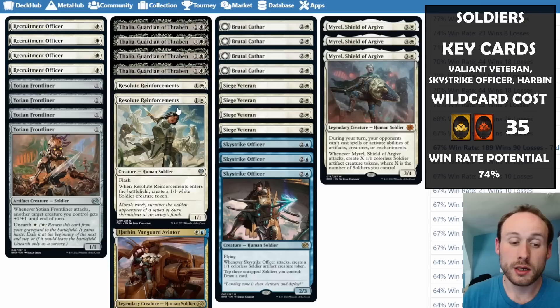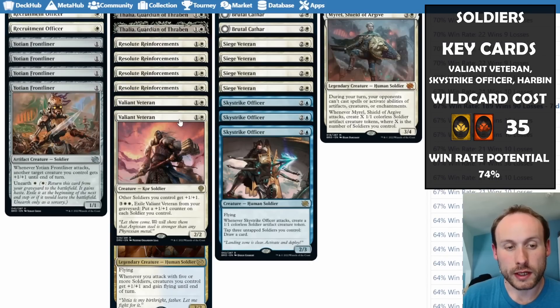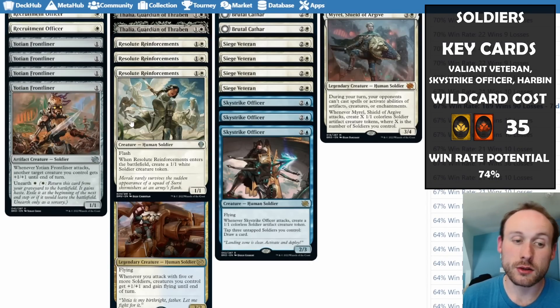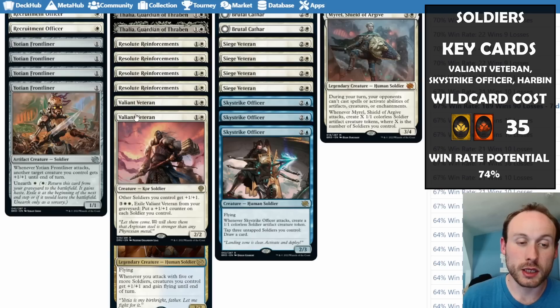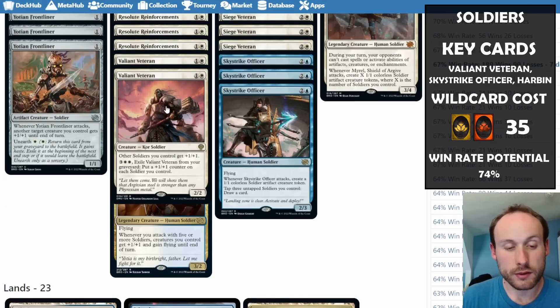Resolute Reinforcements can make two soldiers at instant speed on the opponent's turn. With Valiant Veteran out, instead of two 1/1s you're making two 2/2s at instant speed — potentially good blockers. Valiant Veteran itself boosts everything and is a big target for the opponent. You can also exile it from the graveyard to put a +1/+1 counter on each soldier, giving value even when it dies.